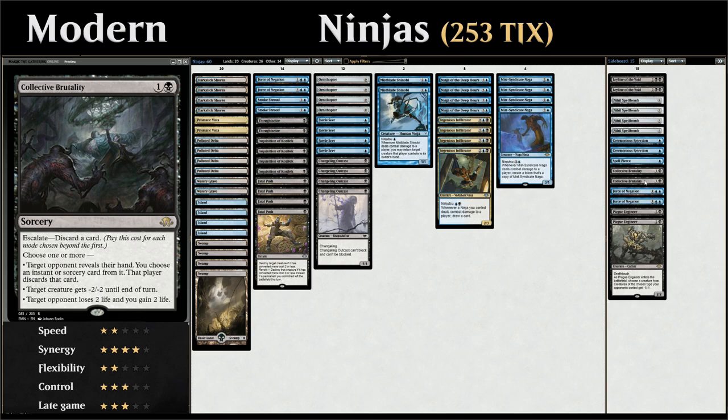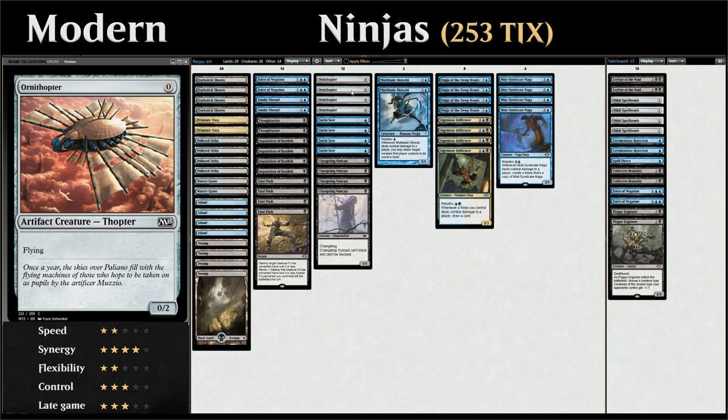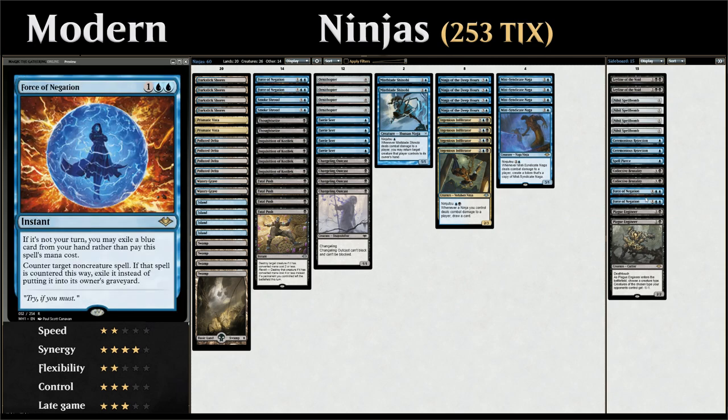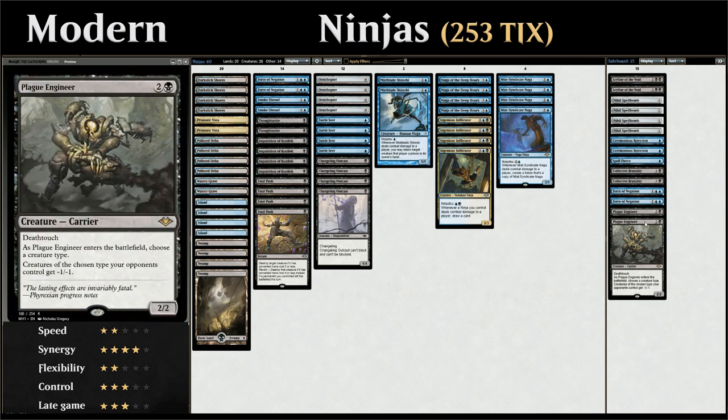Two copies of Collective Brutality, quite useful against aggressive decks like Burn — it can take out a creature, gain life, and maybe take a card from the opponent's hand. Great if we have multiple Ornithopters we don't need, since we can discard extras as fodder. It could even make sense in the main deck but didn't quite fit. Two more copies of Force of Negation for combo and control matchups. Finally, two copies of Plague Engineer, great against any tribal or token strategies. That's the deck — let's jump into some games.